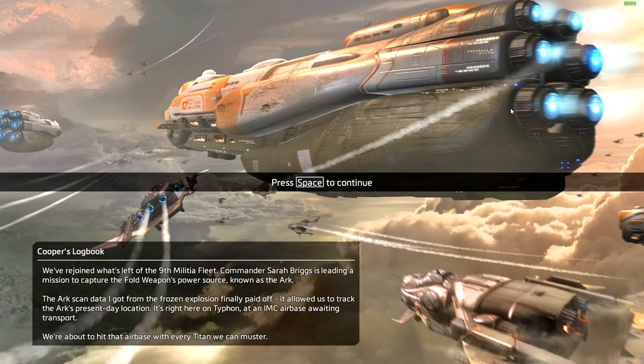Cooper's logbook: we have rejoined what's left of the ninth militia fleet. Commander Sarah Briggs is leading a mission to capture the Fold weapon's power source known as the Ark. The scan data from the frozen explosion finally paid off — it allowed us to track the Ark's present location, right here on Typhon at an IMC airbase. We're about to hit that airbase with every Titan we can muster. I wonder when I can actually take out that Blisk character.